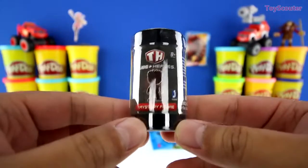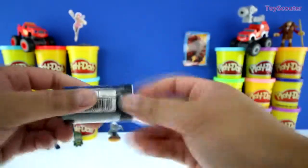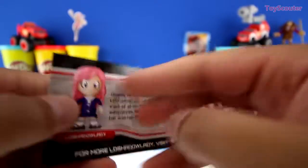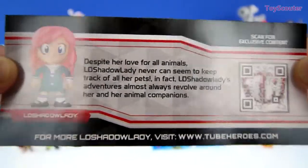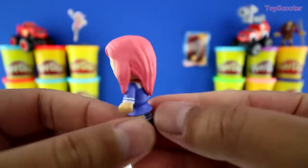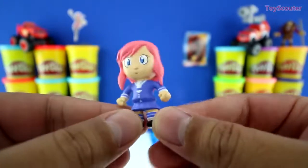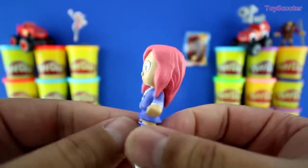It's a Tube Hero mystery figure blind tube. Here's the checklist, and on the back we got LD Shadow Lady. Right here is a little description of her. Here she is, and she looks pretty cute, but she looks more like an anime character. What do you guys think? And did you guys know that she has a bunch of animal companions that travel with her? Pretty cool, huh?